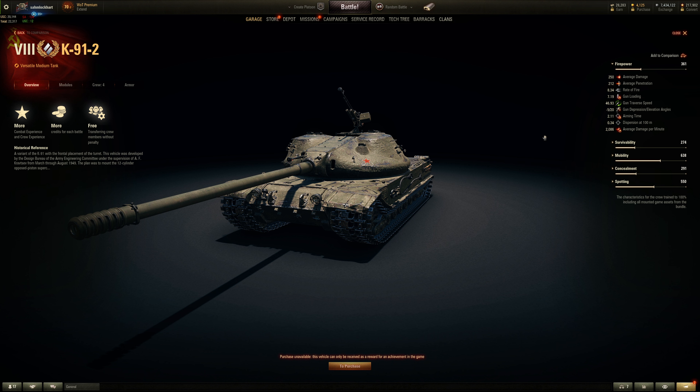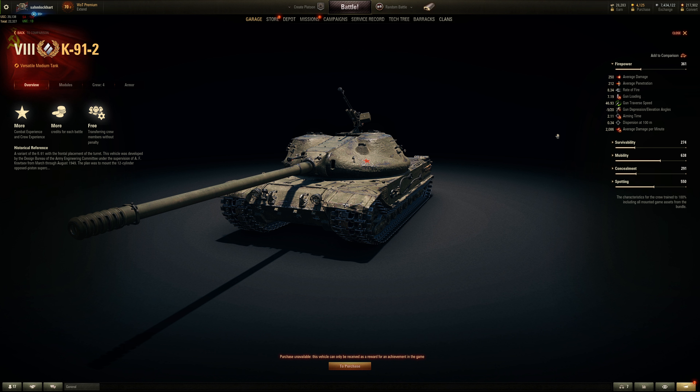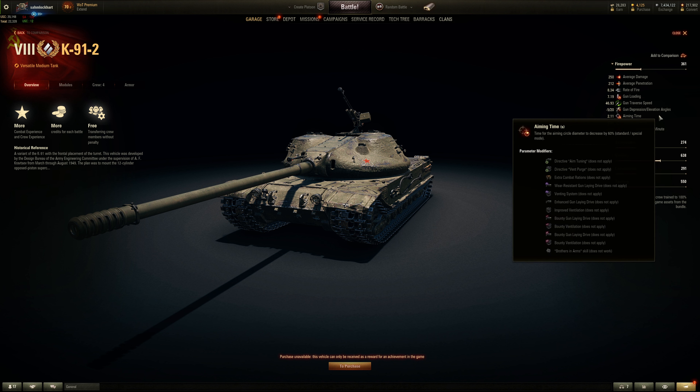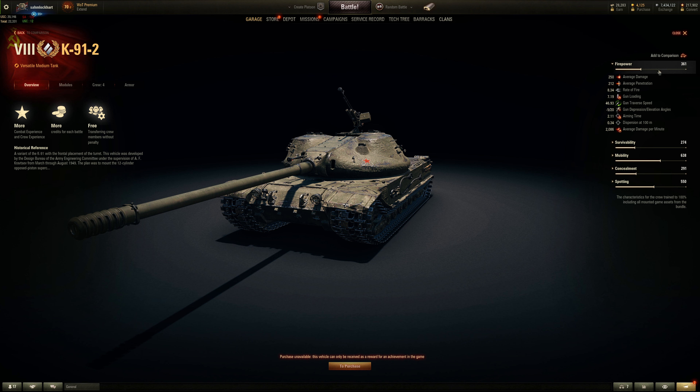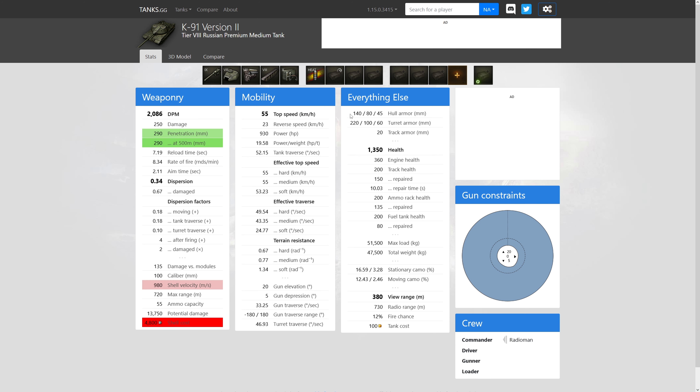5 degrees of gun depression, 20 elevation — yeah, Russian. Fast traverse for the turret. Aim time is not bad: 2.1 seconds, and 0.34 accuracy. Not sniper-like like the K-91 at tier 10, but it's workable — it's not like 0.4. Here are the velocity stats: standard shell APCR at 1100 meters per second — pretty fast. Gold shell is HEAT with 290 millimeters of pen, velocity is about 1000 meters per second, which is not bad for HEAT.